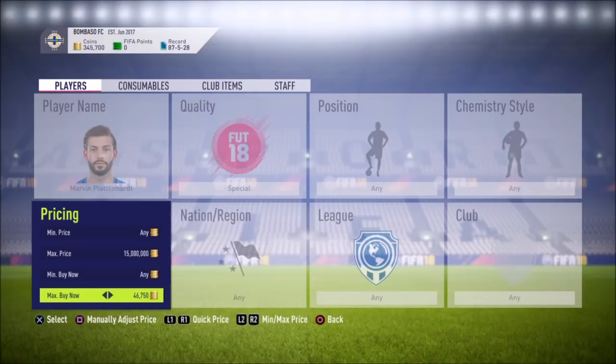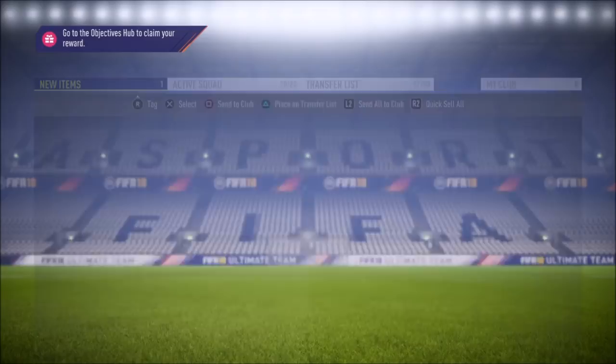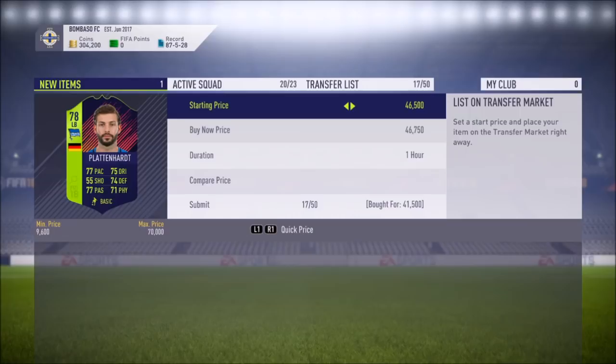We just picked up Plattenheart for 41,500 coins and he's currently going for 46,750. Let's go ahead and list him up — that's insane, that's like 6,000 profit right there. In addition, we also have the other player, Jurgen Dan, that we picked up. So that's already like 12,000 profit right there — that's insane. We're going to go ahead and see if we can pick up any more deals.